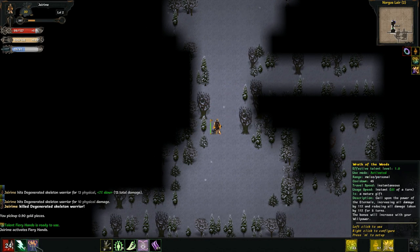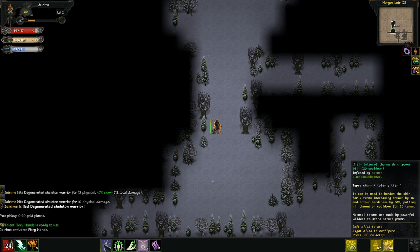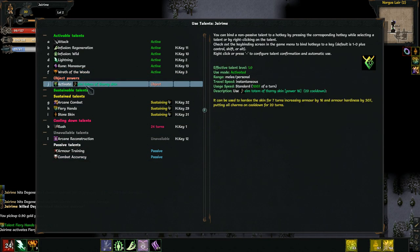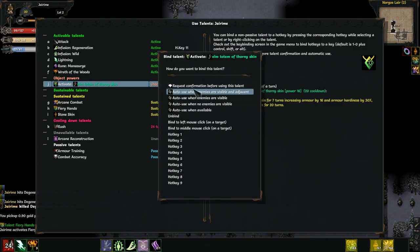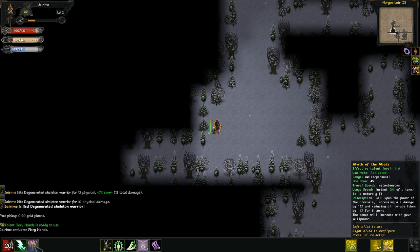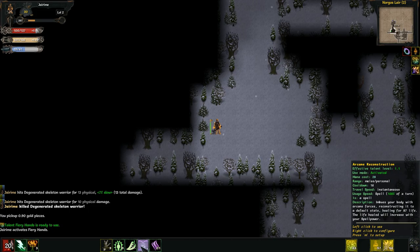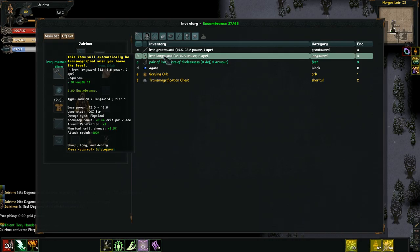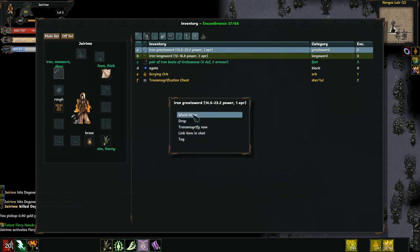I should configure this — it requires mana though. Let me configure it to auto-use when enemies are visible and adjacent. I don't want to try to remember to use that one. I wouldn't put it on this one because it uses mana and I don't have great mana regeneration right now, so it won't fire off and it will also prevent my heal. What is this anti-magic equipment? Infused by arcane disrupting forces. Let's go back to the longsword.